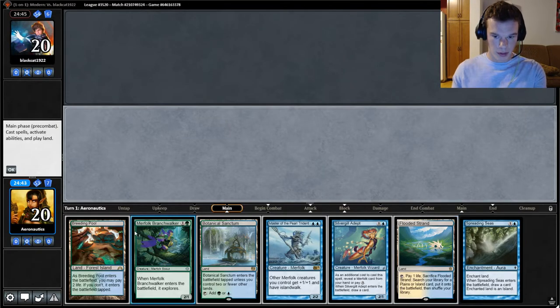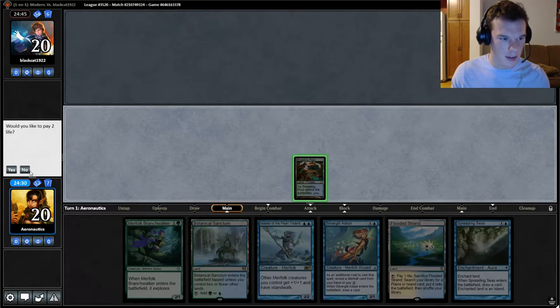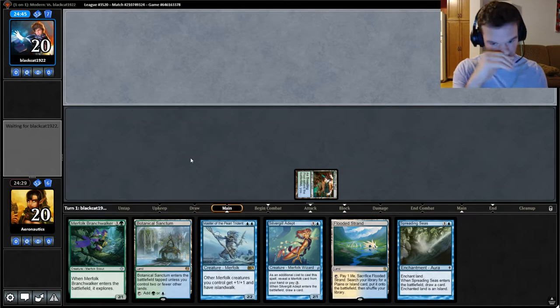So I can either play the Breeding Pool tapped, or play the Flooded Strand and then see what they're going to play. If anything looks like it might be a Blood Moon, then go fetch for a basic island. But I guess we can do that anyway, later. So I'm going to go ahead and play the Breeding Pool now.